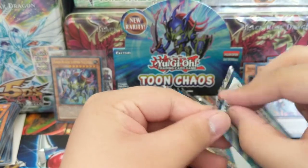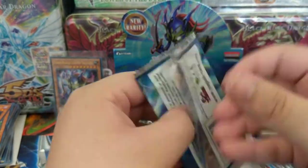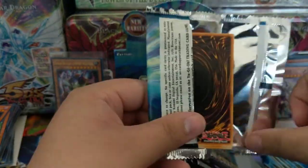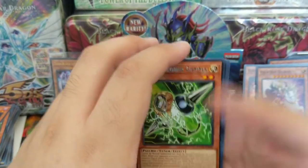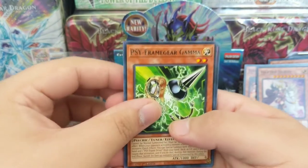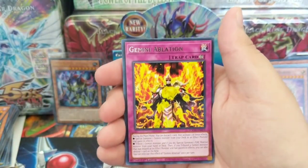I remember my brother pulled that card, Secret Rare — I'm not sure if it was off a fake pack, but I remember having it and then it just got ruined because we were like, I was like six, I think, and he was probably like ten. Psy-Framegear Gamma, Gemini Ablation.